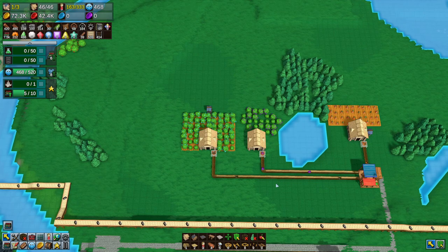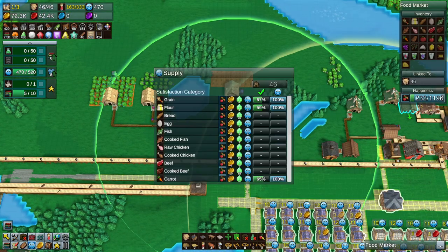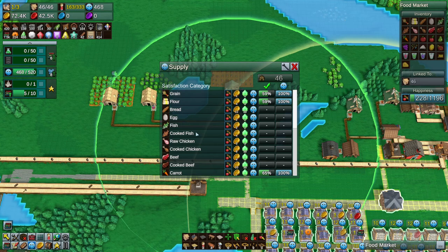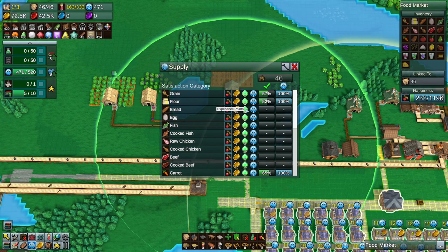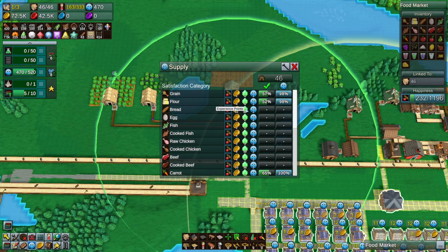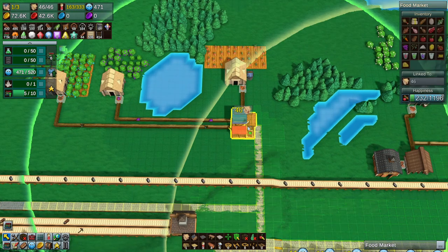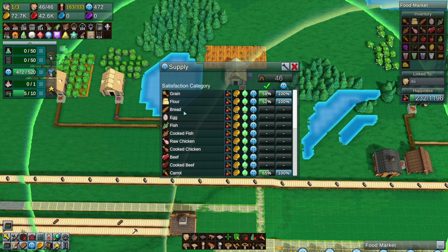My idea of having farms to make gourmet type foods — let's look at what I want. Bread is definitely something — bread only gives you one happiness, but it gives you 20 experience points, and experience is what you need to level up your housing of course. So you need experience to level up your housing, to allow more things. This only gives you one happiness but it gives you 20 experience, so this gives you a lot.